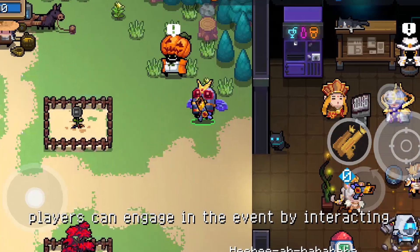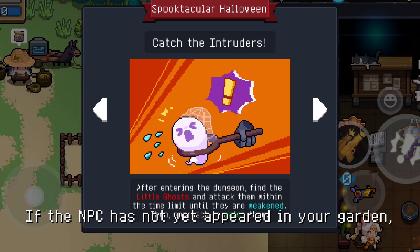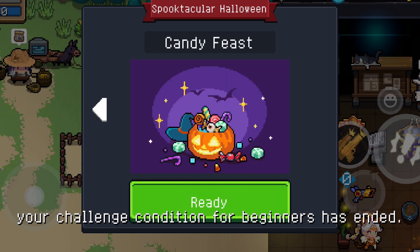During the event, players can engage by interacting with the Duke of Pumpkin in the garden. If the NPC has not yet appeared in your garden, please make sure the effect of your challenge condition for beginners has ended.